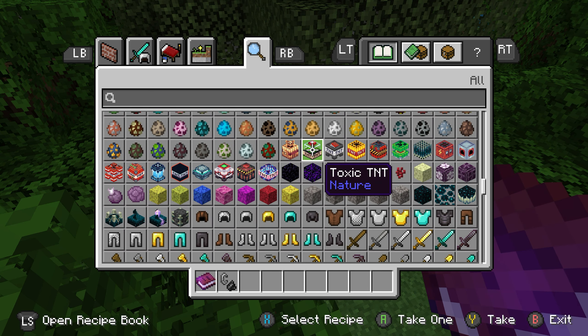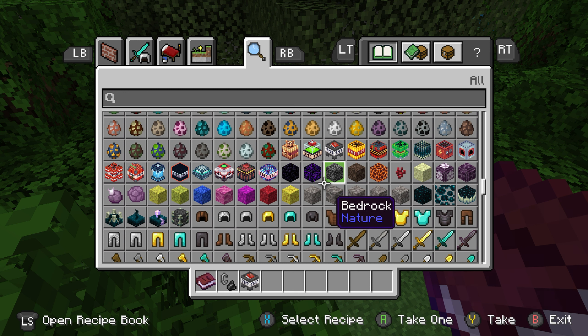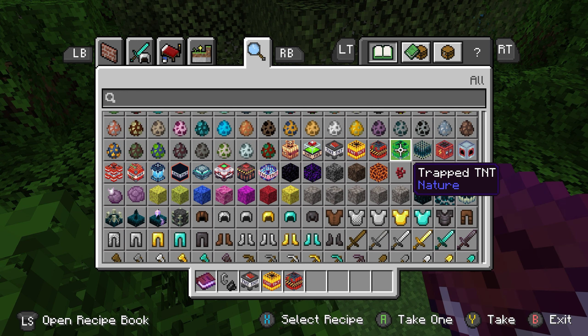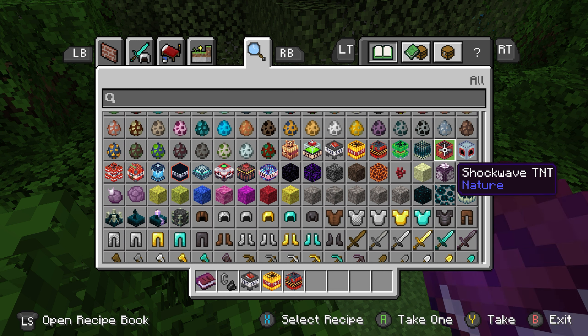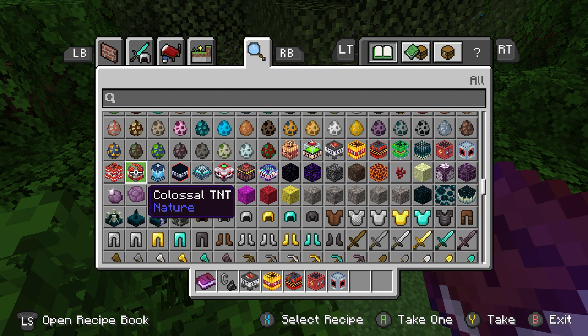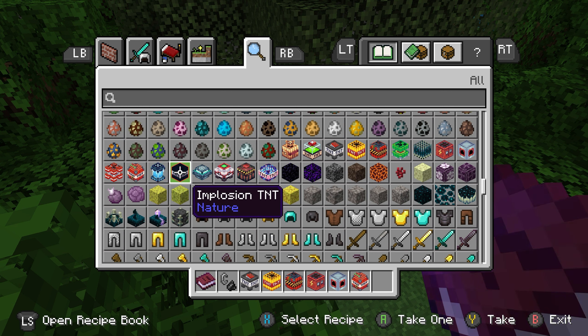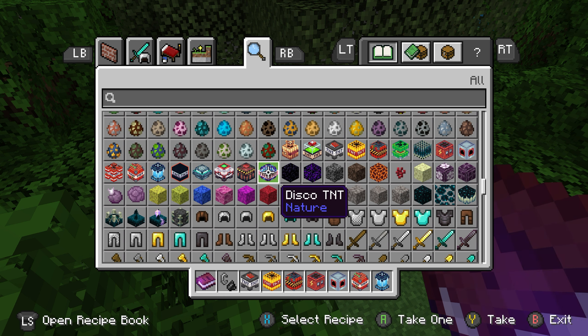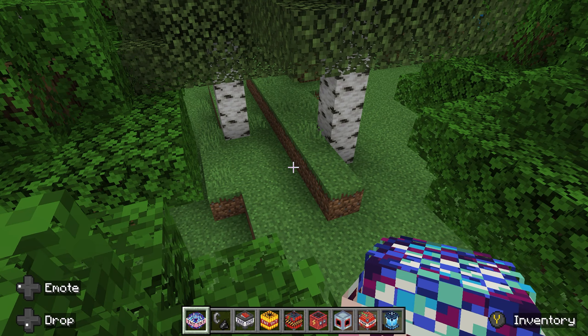So we got Lucky TNT, Toxic TNT, Lava TNT — we'll do that. Nether TNT — we'll do that. Ultra TNT — we'll do that. Shockwave — we'll do that. Rocket TNT — we'll do that. Colossal TNT. Polar TNT, and Disco TNT for now.